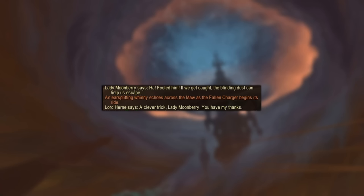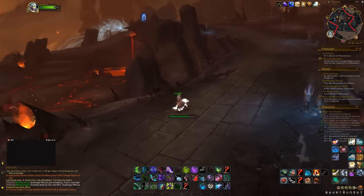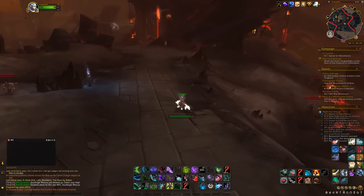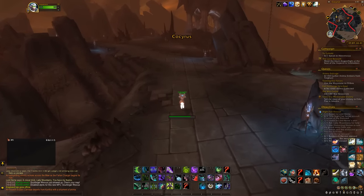If you see a zone-wide announcement in chat, pay attention to it. In case you see the message 'The Fallen Charger releases a final mournful whinny as it fades away,' that means someone killed him. But this never happened to me as long as my War Mode was on. If it takes more than 5 minutes for the second message to appear, he most likely got to Korthia, despawned, and will respawn in 1 hour. If you're in a party and distributed around, you have a much higher chance to catch him.